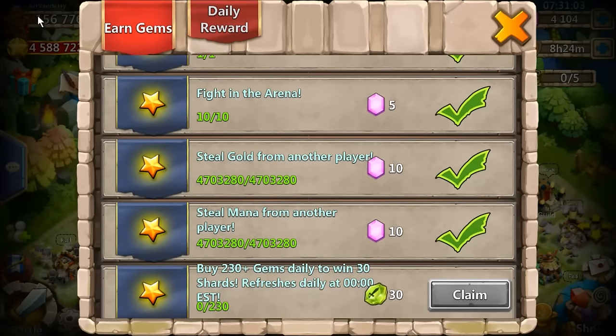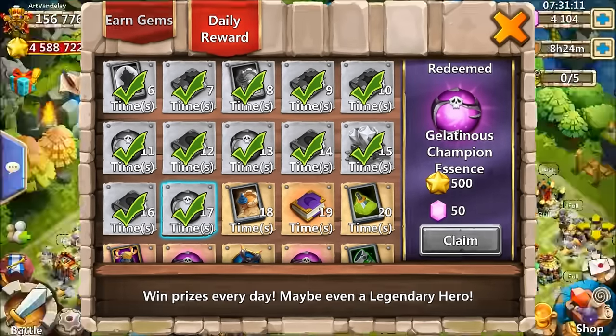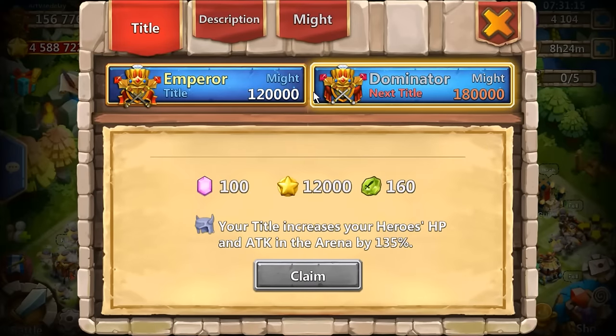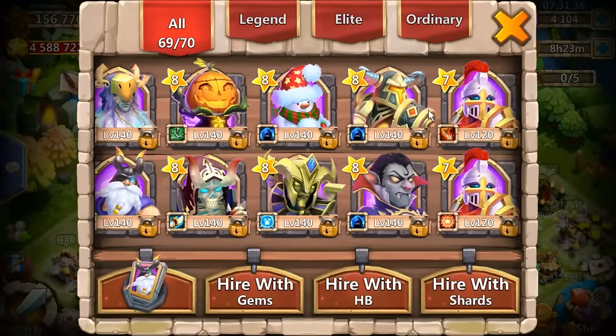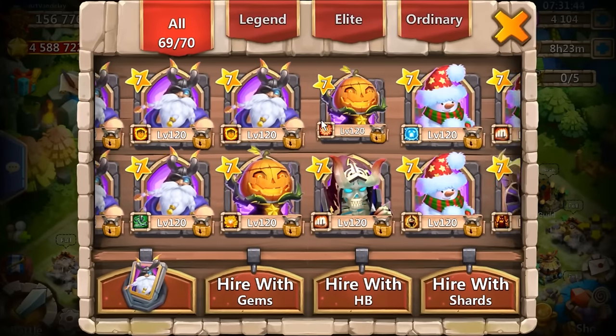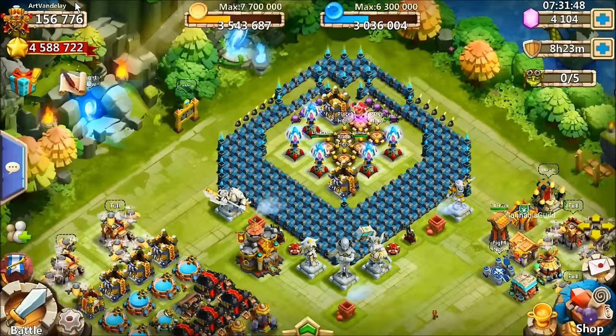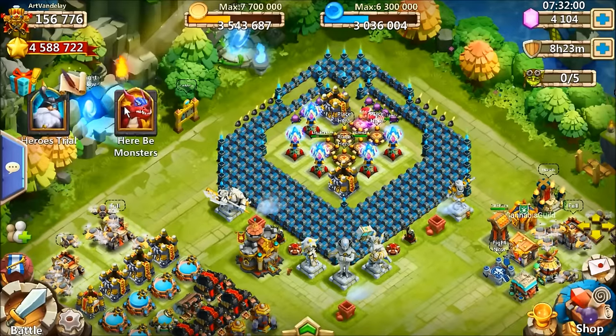At 156 might, you pretty much have to get 4 to 5 million gold. It's on the 17th day and I've already collected all my rewards. That's going to be very tough to get to 180,000 might. I've already been thinking about how I'll do it. Since I have a ton of honor badges, I'm thinking about taking some of these guys up to at least level 140. That'll give me a few hundred might. And then I'll probably use shards and get all the duplicates up to at least 2 or 3 out of 10, which I think will get me a couple thousand might.